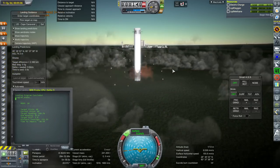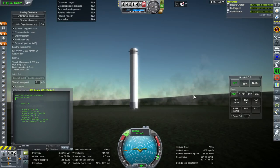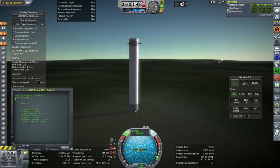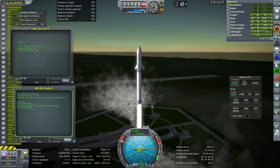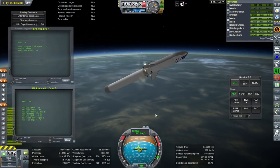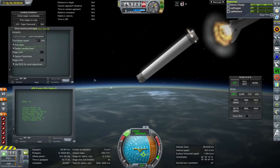We definitely came down hard — negative 12 meters per second. But it seems like we only lost the landing legs and the engines are holding us up, which is sort of what happens in real life. One interesting point: we're landing with a surplus of fuel. The launch script itself is identical to the one from my previous BFR video, so we know the ship can go to orbit while reserving this amount of fuel — and in fact can do much more than just orbit while reserving this fuel. We were actually trying to get it directly to the moon.